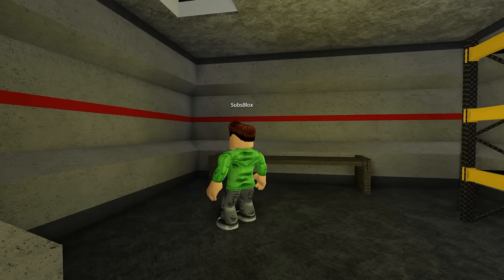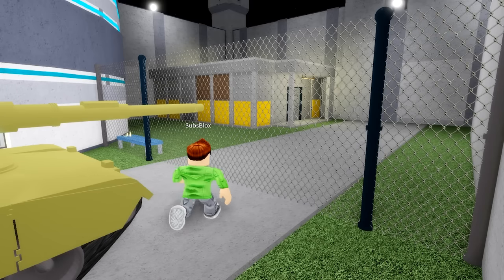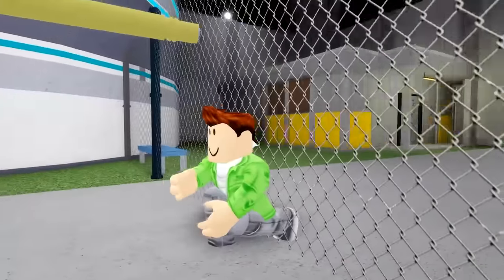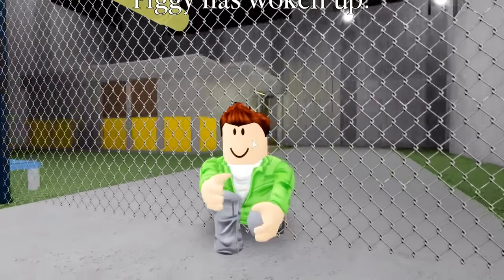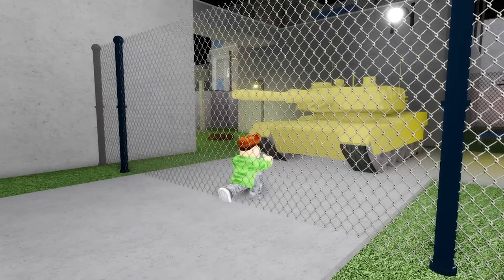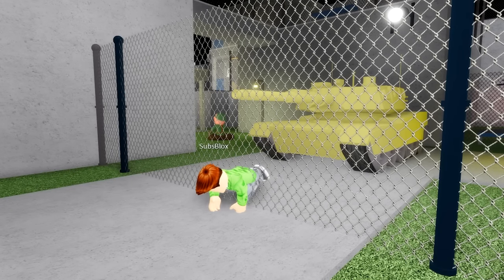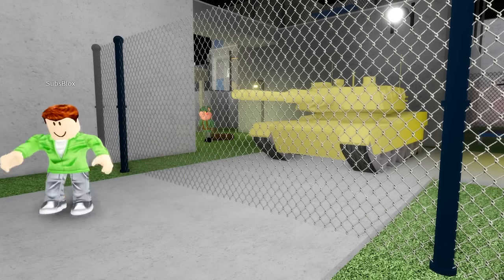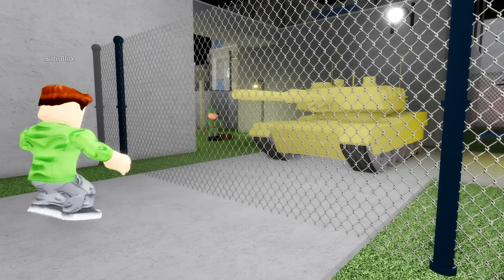Using this trick, when in first-person, you can shove yourself right up against a fence and then zoom out into third-person. This way, you can turn your camera around without changing the position of your character. And by zooming into first-person, you'll be able to flip your character around super quickly and fall through the wall.